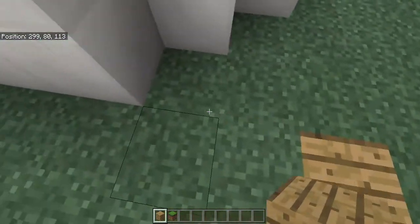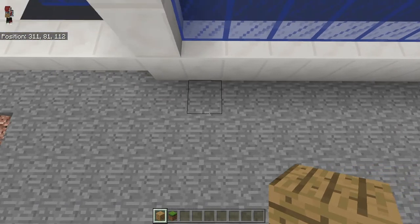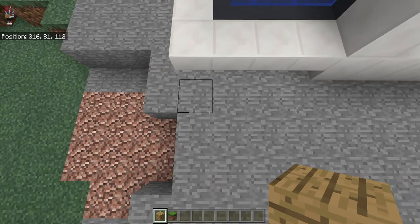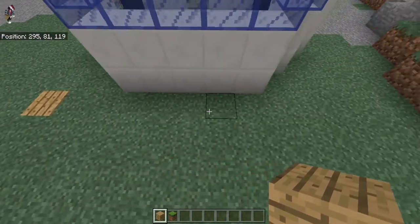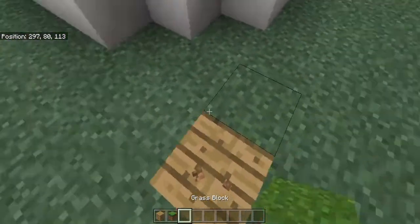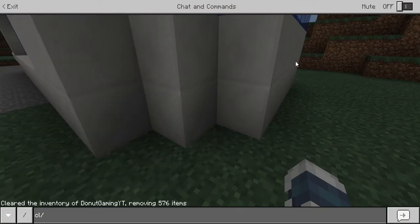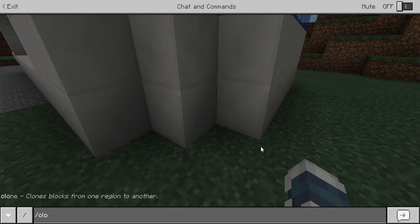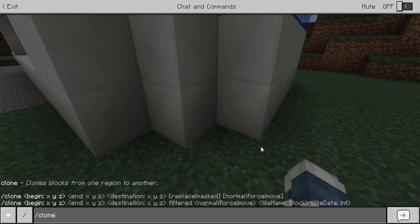Now count the number of blocks to your left: five, six, seven... all the way to twenty. Then count in front: one through ten. So twenty and ten are the two numbers we'll be putting in. You also need to take the height into account. Then go ahead and type slash clone — there was a little glitch there, but we'll get past the lag and move on.